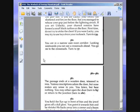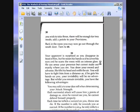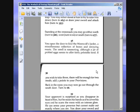You are in a narrow east-west corridor. Looking westwards, you can see a crossroads ahead. You go on to the crossroads. Turn to 37. Standing at the crossroads, you may go either north, west, or south. We are going to go north. 366.